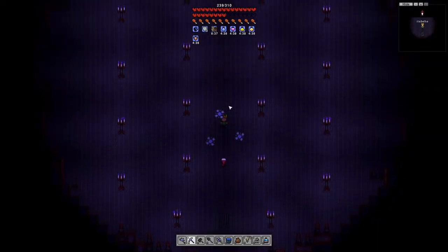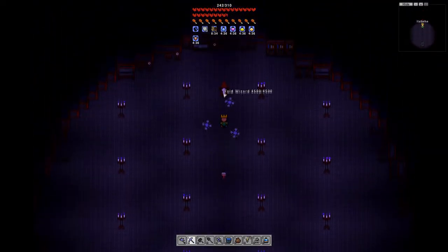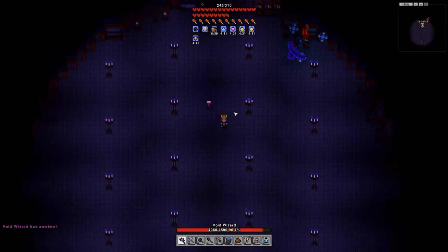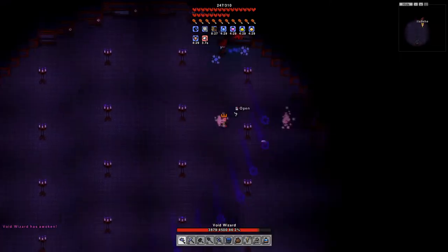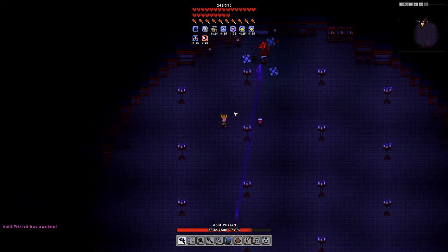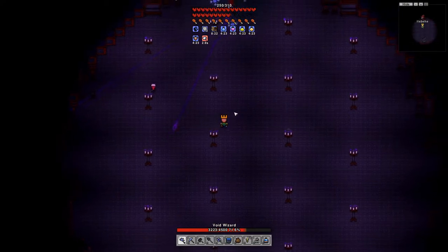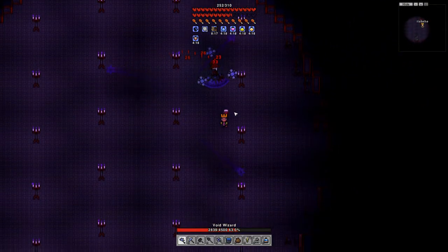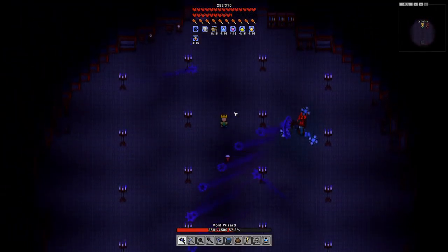The Void Wizard can be found in a dungeon on an island marked with the dungeon logo. You will have to find the dungeon and traverse through until you find the entrance to the wizard's room. The wizard has four attacks: bouncing bolt, missile, wave, and homing bolt. Simply move around the room and dodge the abilities. When the boss enters its second phase, it will begin flying around the room and attacking you at a quicker pace.